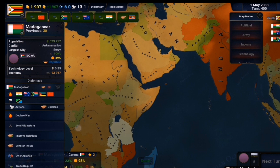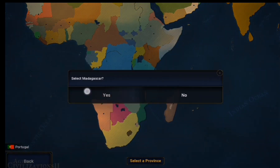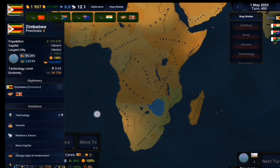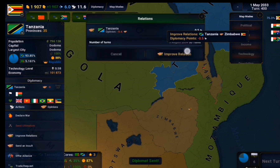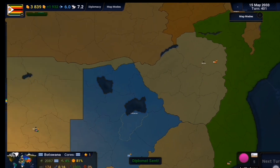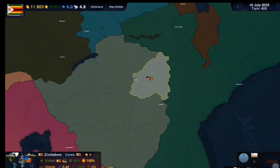I decided everyone in the world must join together to completely destroy Madagascar before they could ever rise to that level of dominance they reached last time. So I got India, China, Saudi Arabia, Australia, and South Africa - I got all of them to invade Madagascar and destroy the country while it was weak. I was essentially eliminating a future economic rival, because you guys saw what happened with Madagascar last time - they ended up becoming basically the only country I couldn't beat.